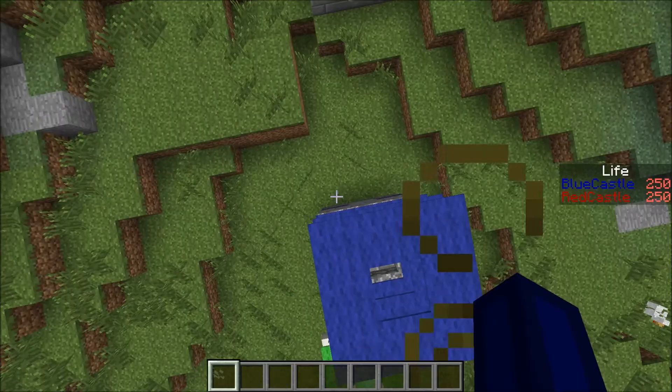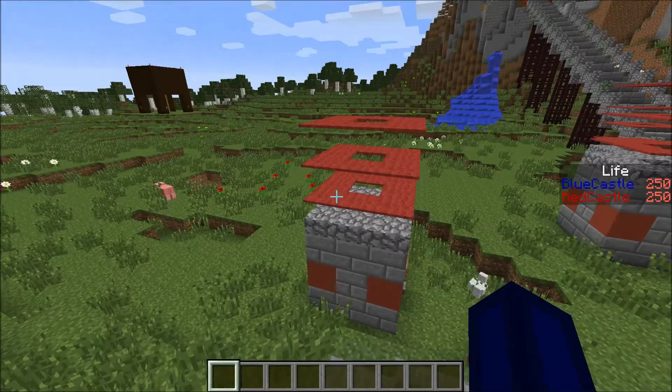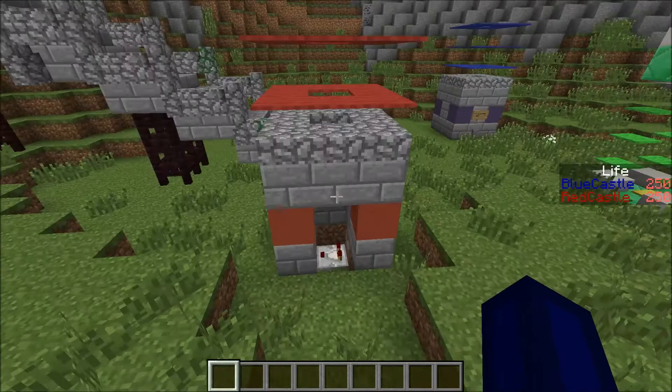These little beamy things — the red and the blue ones — are turrets. These were kind of a last-minute addition, and we've actually got an open one to show you what's going on in here.